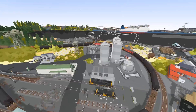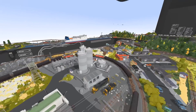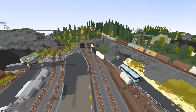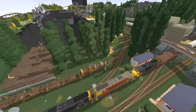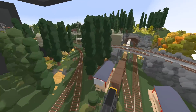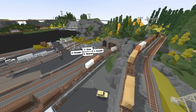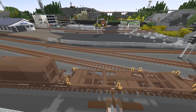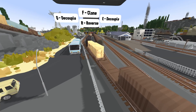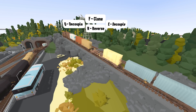I think part of the problem is how much detail we've got on the map - there is a lot of detail here and it's a little bit laggy. That's probably part of the reason it's not so smooth. The front of the train is very smooth though - look at that, it's actually really smooth here. Maybe if I put more locomotives in it'll be smoother. You can see it jolts a lot - it's really weird, very strange.